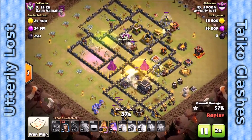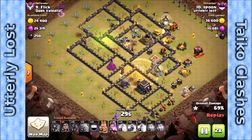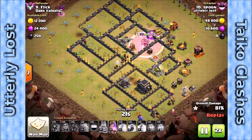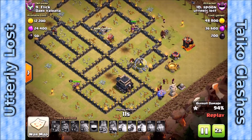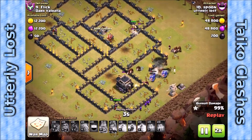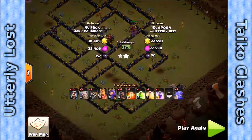Hogs come in from the south and are the heroes of this raid, with a nicely placed heal spell right there. They roll right through all the defenses in the space. The bowlers are just doing cleanup going around the south, staying out of harm's way. They think they're going to come out without even needing a band-aid — and then the last thing they do is walk into a giant bomb and nearly all get killed. So good riddance to those bowlers.